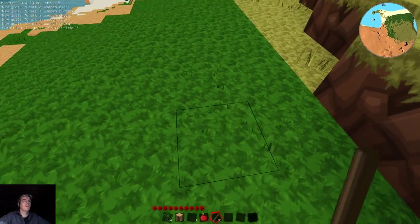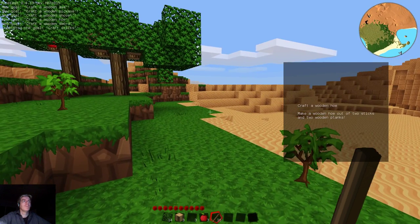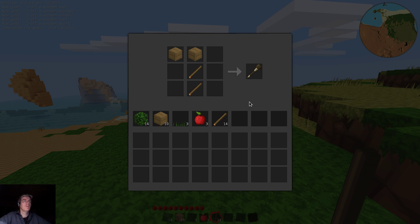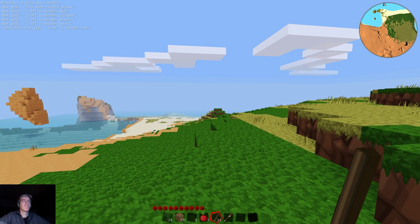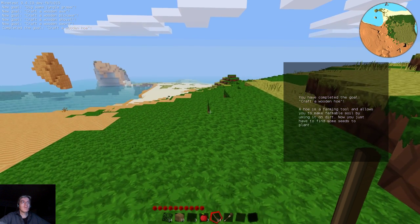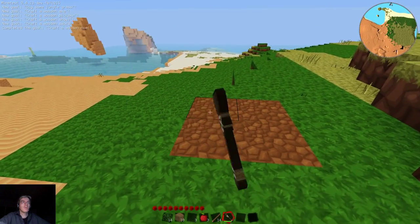Just gonna grab some grass for later on. There we go — craft a wooden hoe. Let's go craft a wooden hoe. I need to make some more wood first. I can use the sticks in here. We got our hoe. A hoe is a farming tool and allows you to make farming soil by just using it on dirt. Now you just have to find some seeds to plant. And that indeed works.